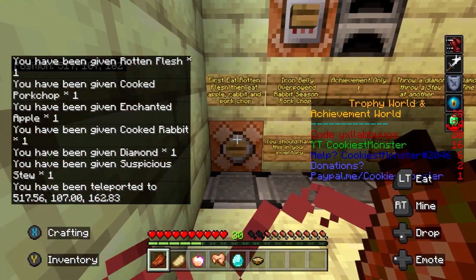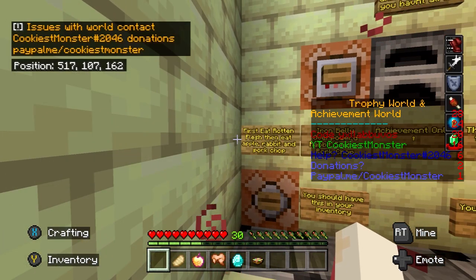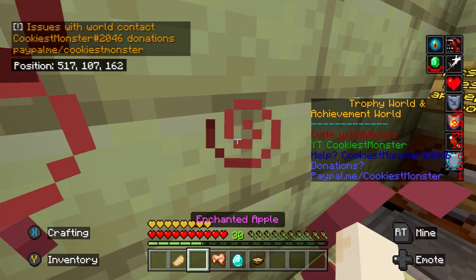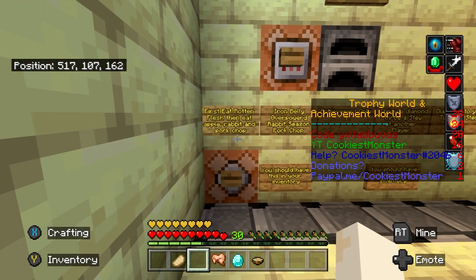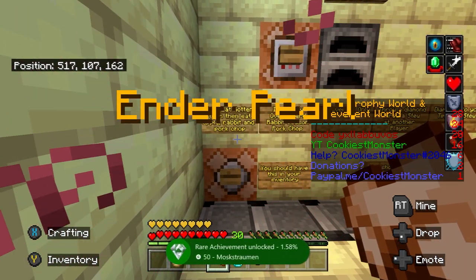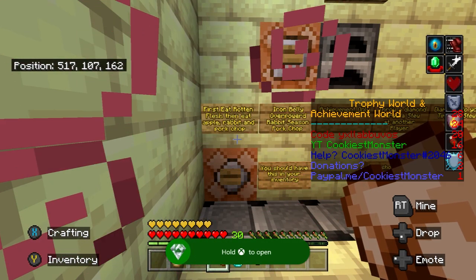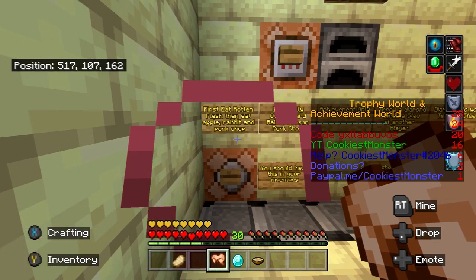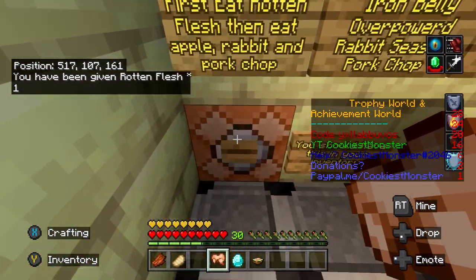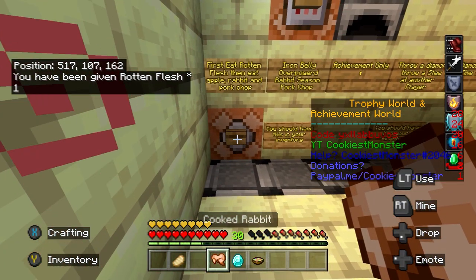That's going to spawn you into this room with a load of food in your inventory. What you need to do ideally is press that button in front of you — what that does is starve you out completely. Then you would eat the rotten flesh to save you from starvation, then eat the enchanted golden apple, and then the pork chop and the chicken. At the moment I'm at full hunger so I can't actually eat anything. I should be pressing left trigger on that button to starve me out again. That's going to bring my hunger down at a rapid rate of knots and I can then eat the cooked chicken and the pork chop.